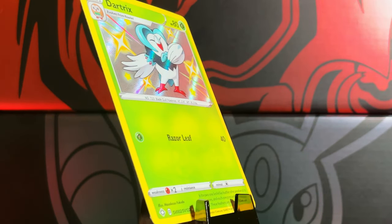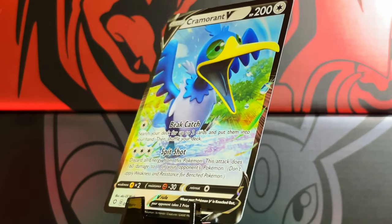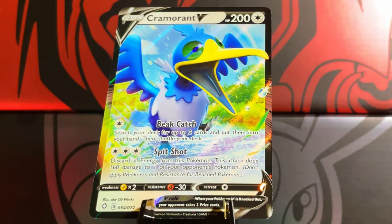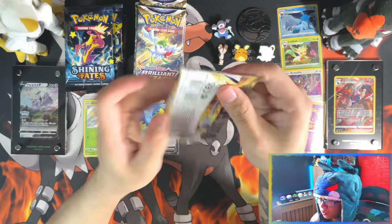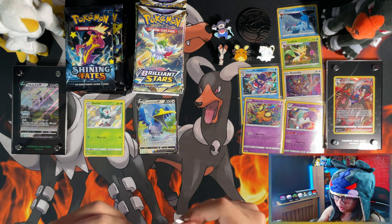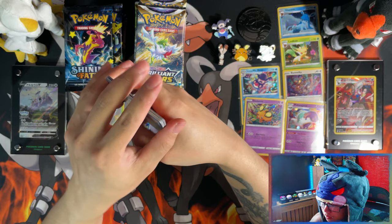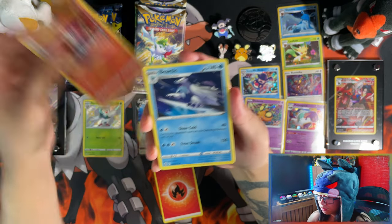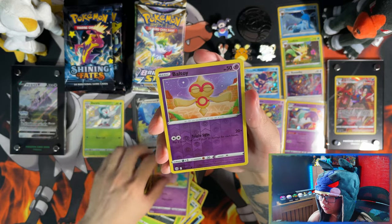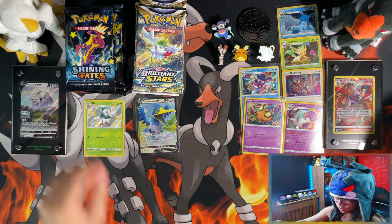So I wanted to do the master set for Shining Fates and do something different. Shining Fates has the baby shinies and Brilliant Stars has the trainer galleries — what better way than to do them against each other in terms of value? Whatever I spend on Shining Fates I spend a similar amount on Brilliant Stars, and we see which one does better. Moving to Brilliant Stars first packs — Shining Fates is currently winning.